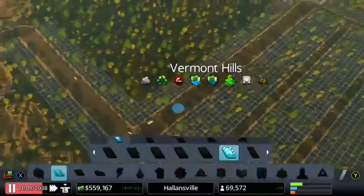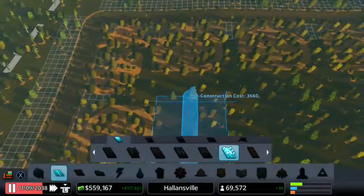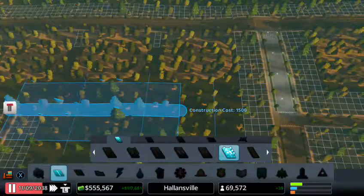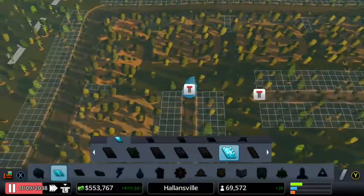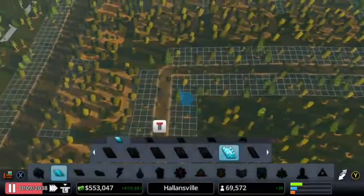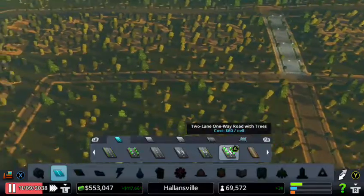We can also do the same thing on this side. Start from here, go all the way over here and then connect. Just didn't want to have that road not straight — yeah, perfect.